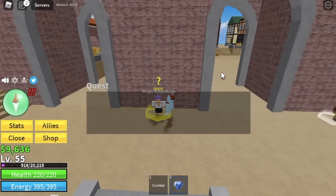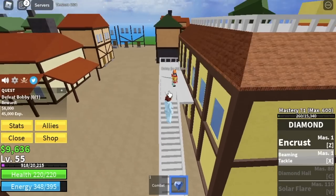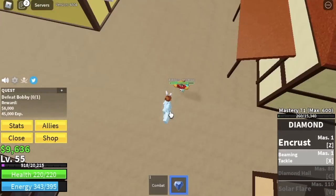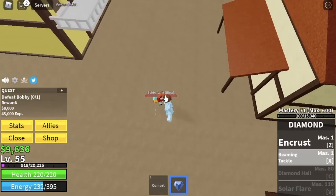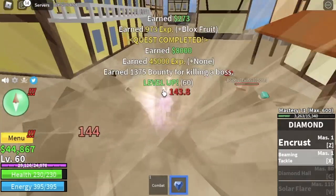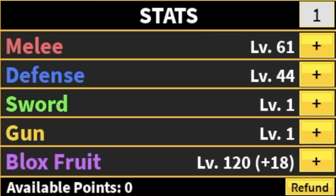Next up, the Pirate Village. We're gonna start here with Buggy. What I did here is just Exus skill and dodge — Exus skill, dodge. You can use your combat if you want, but I will be focusing on the Diamond Fruit. Stat check: melee 61, 44 defense, 120 blocks full. At level 75, we are moving to our next island, the Desert.